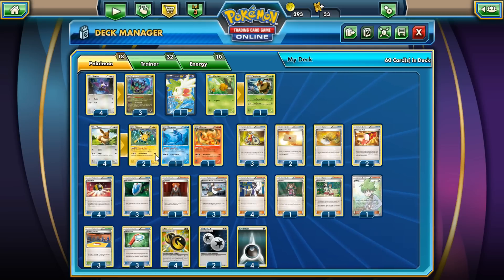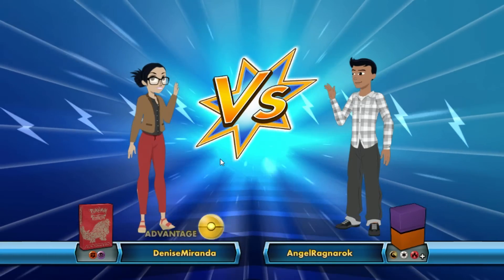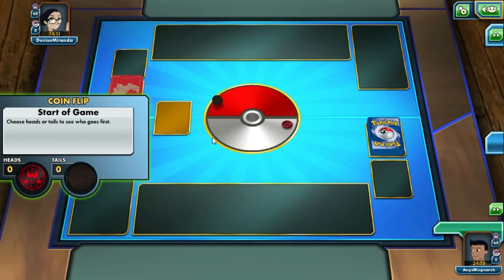Either way, hope you guys are going to enjoy this deck — it is a pretty fun deck, and some of my funnest matches have happened with it. We're going to go against Denise Miranda. She's running Fighting/Psychic, which is a bummer because we're not super effective against any of that — unless it's Ground-type, in which case we are.